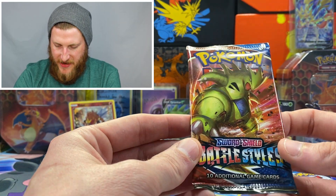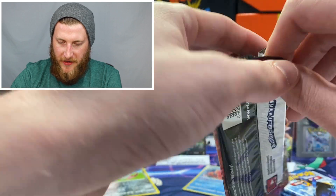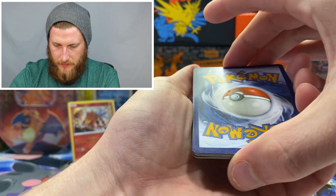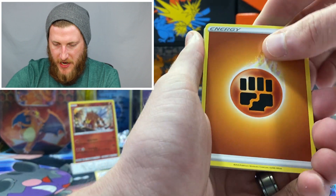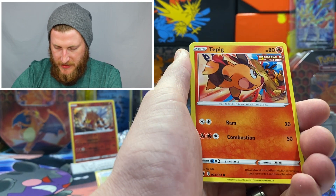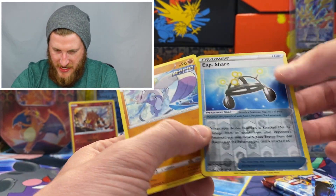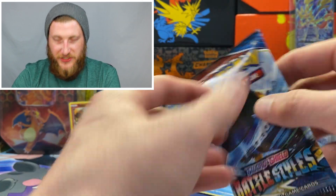Getting into our third-to-last pack. I really want to pull either the alternate art or the full art Tyranitar — hopefully at least one more nice pull. We got a Fighting Energy, Weepinbell, Phoebe, Honchkrow, Cacnea, Pawniard, Timbur, Tympole, Glameow, a reverse XP Share — I think I did need that one for the reverse set — and a Mienshao holo. I have that one already, but the XP Share is getting added to the binder.